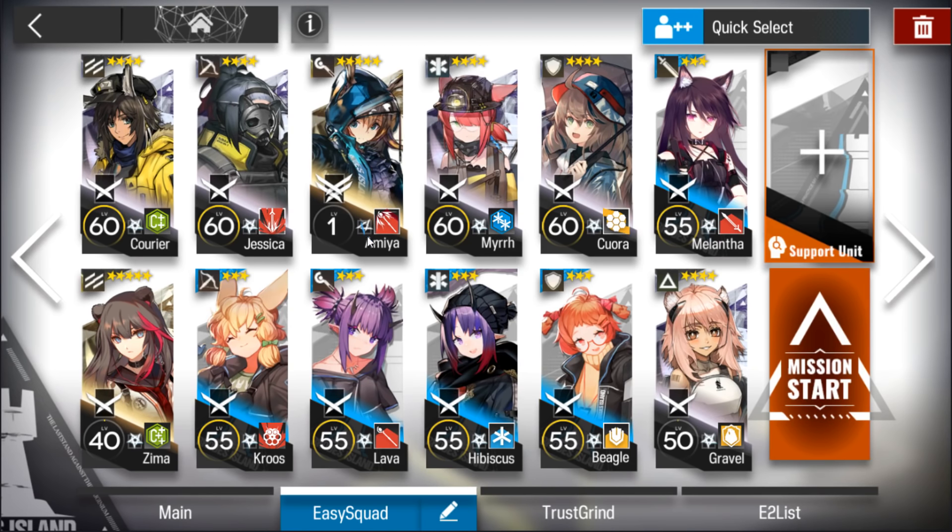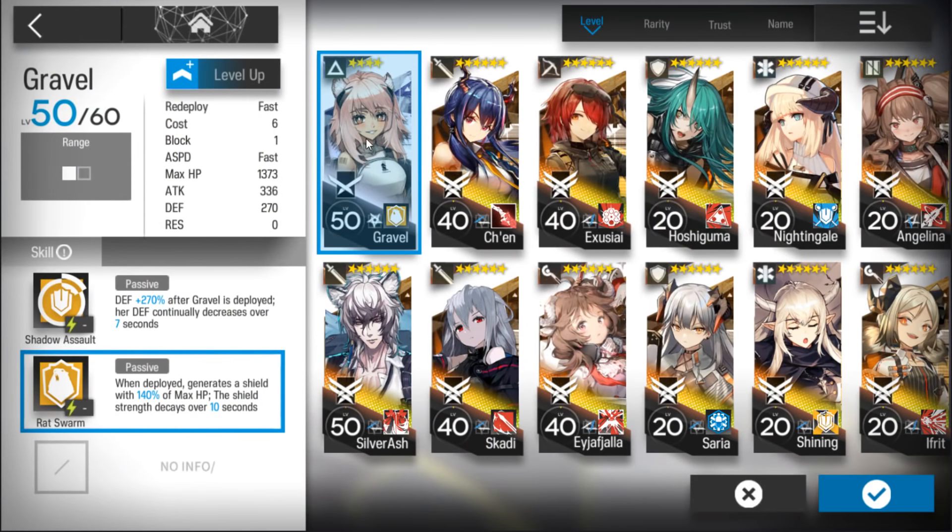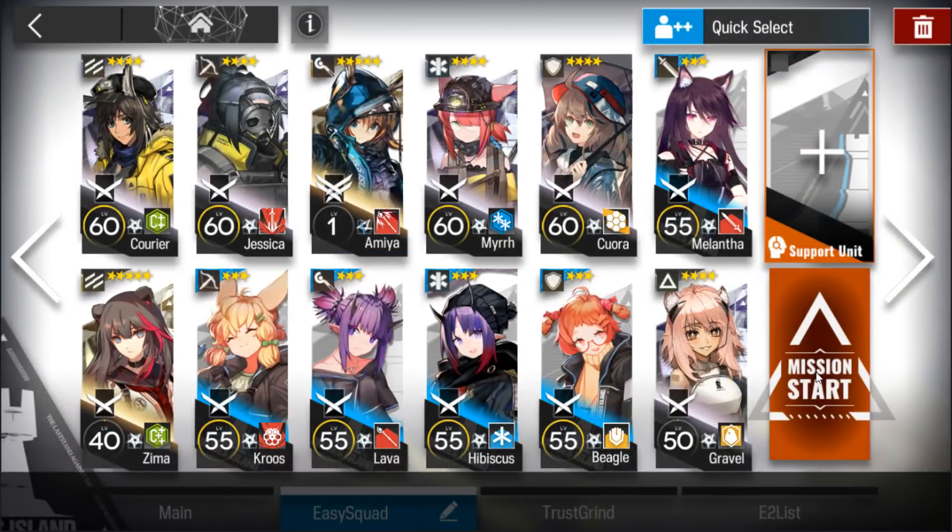One caster, though that's not necessary. Two single target medics, two defenders, a guard with high HP and high attack with only one block — just like Melantha — and someone with one block, a specialist, so Gravel is good.